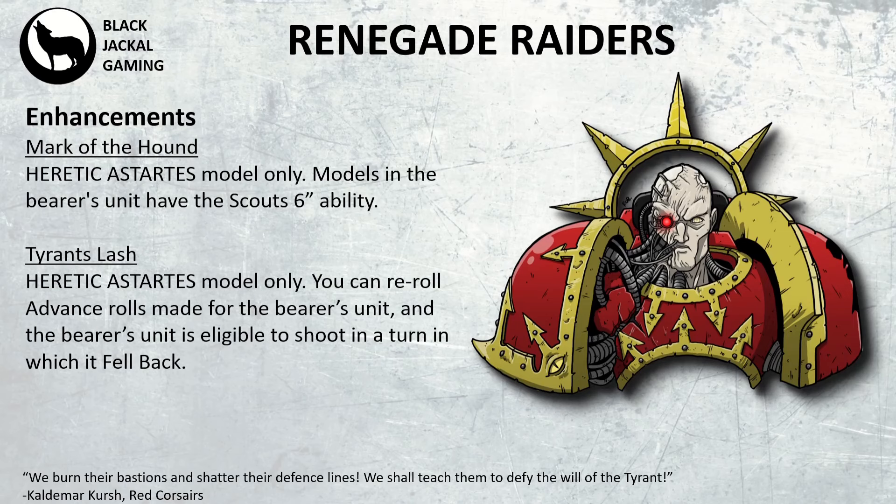Then we have Tyrant's Lash, for your Heretic Astartes model. You can reroll advance rolls made for the bearer's unit, and the bearer's unit is also eligible to shoot in a turn which it fell back, which is very nice to have. It allows you to keep the firepower going throughout the majority of the game.